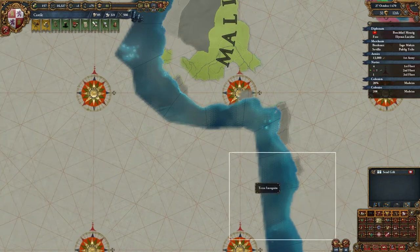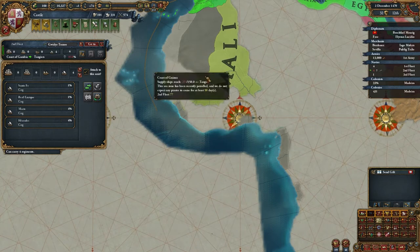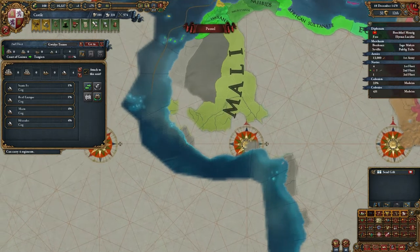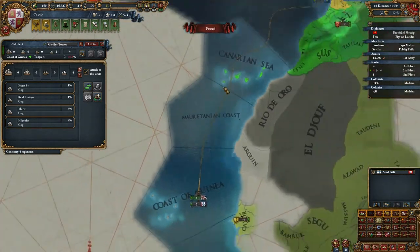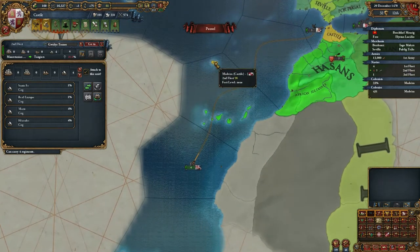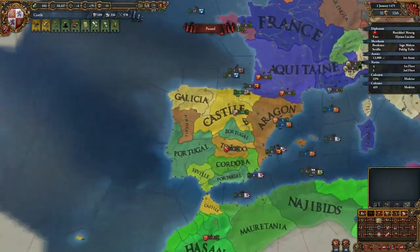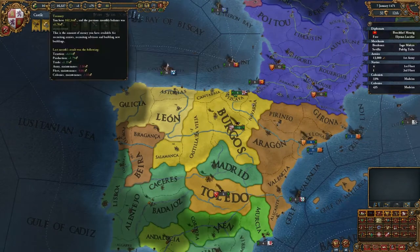We're going to lose these cogs I think — oh well, not a big loss. Actually, we might earn some more money now. We do have the big ship though. Let's get another explorer and go try to find America if we can.